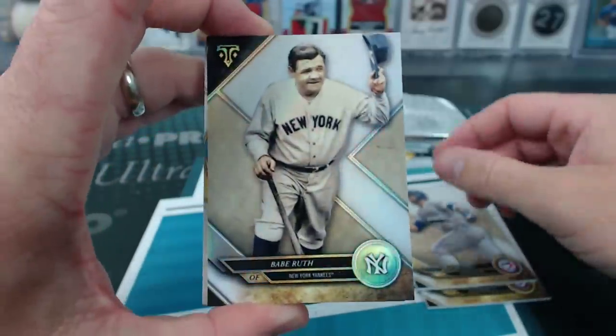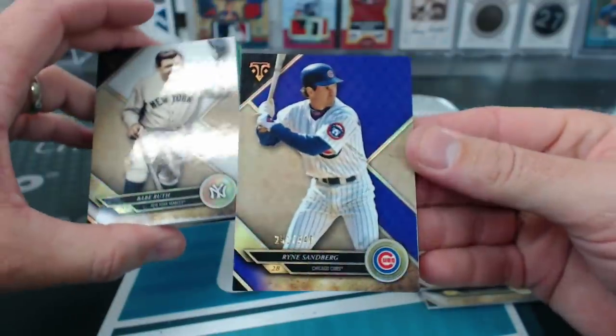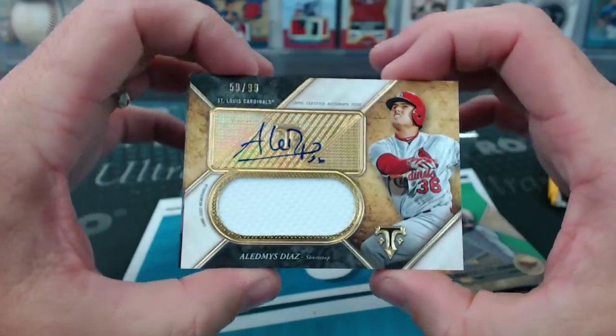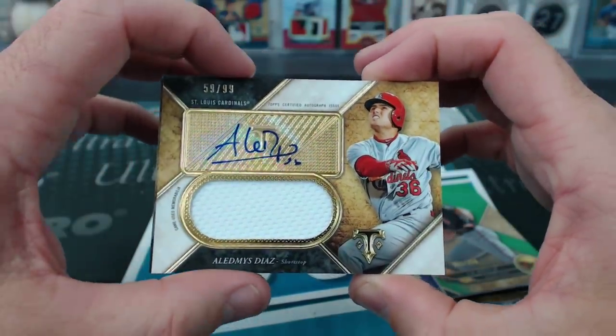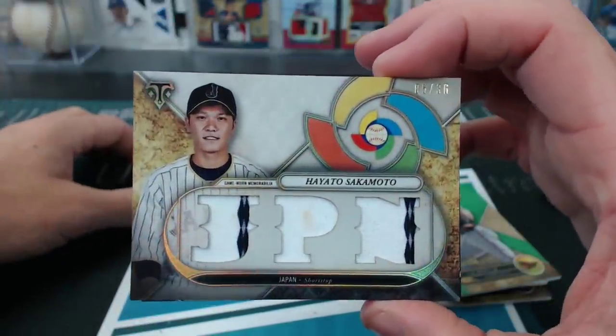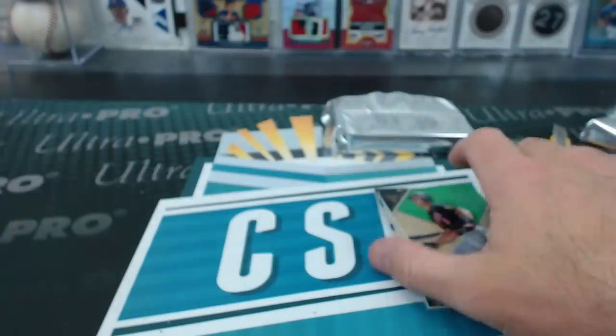Harper, Bautista — there's a Babe Ruth. Sandberg to 340. Cal Ripken Jr. green. A million Cardinals. And Sakamoto to 36, Team Japan WBC. Let's do a blue box for that.